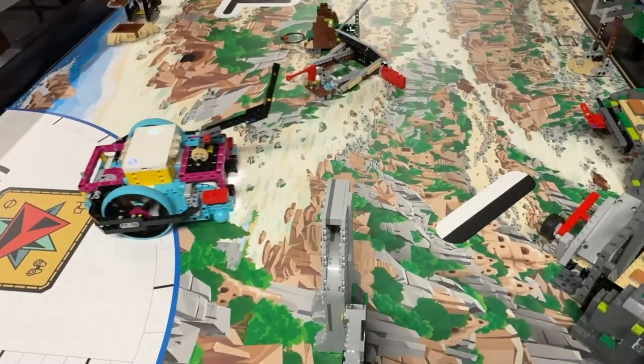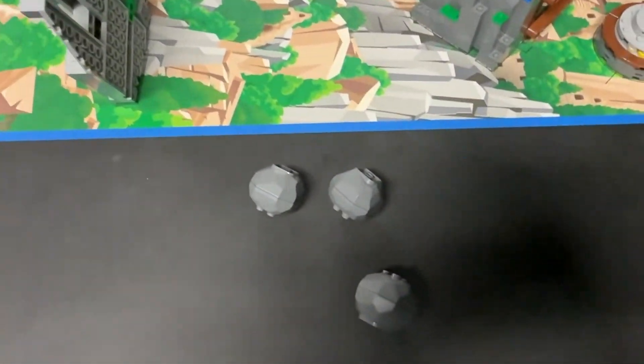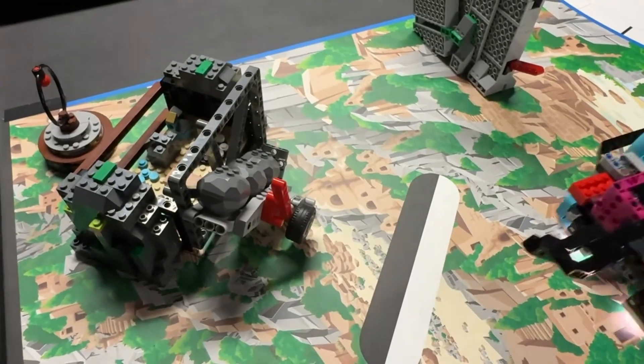Since the advanced driving base is very large and doesn't fit completely in the narrow home area, we let the robot return to the blue launch area instead.